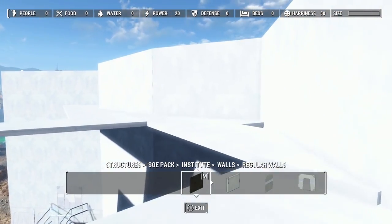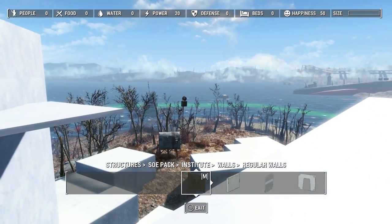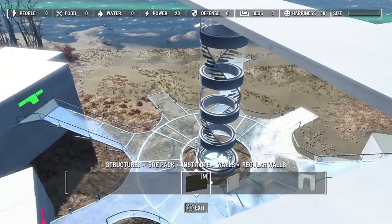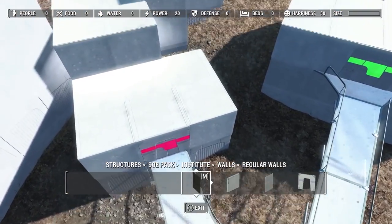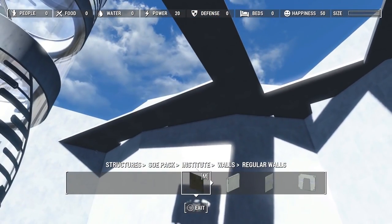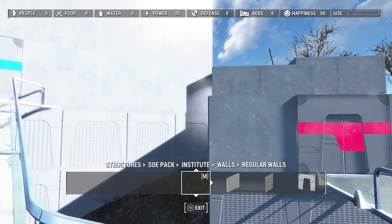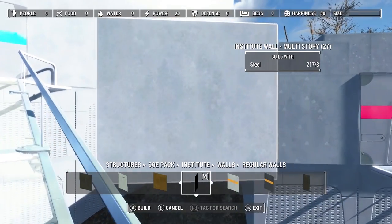That looks really cool. This is going to be so tall — I can't wait. So I got this part done. What I want to do now is build onto my atrium starting over here, which is going to be tricky. I'll jump down — I'm not going to get hurt with my jetpack. Wow, that's tall, that's really cool! Now I need to start my walls. I want to go off of this wall over here towards the other wall over there.